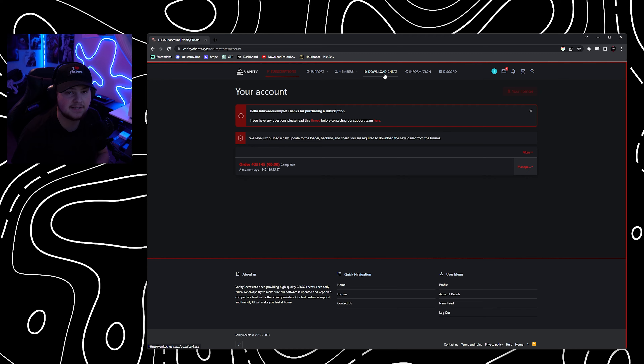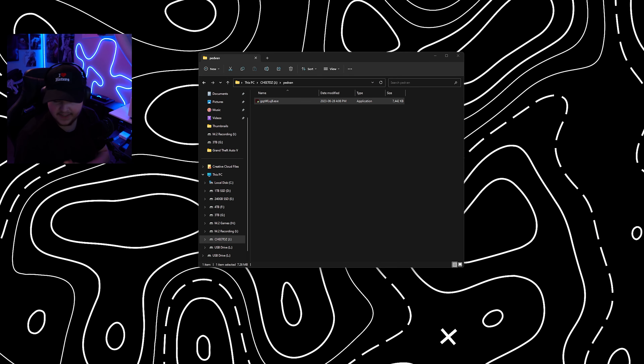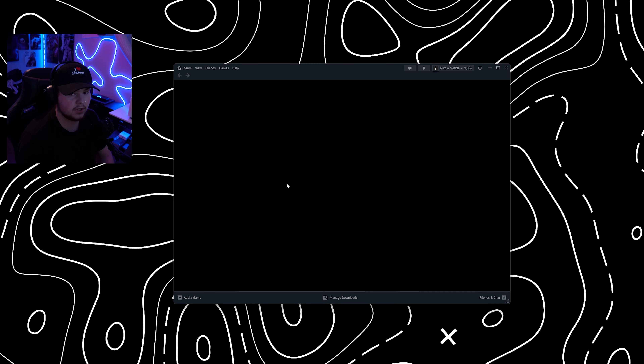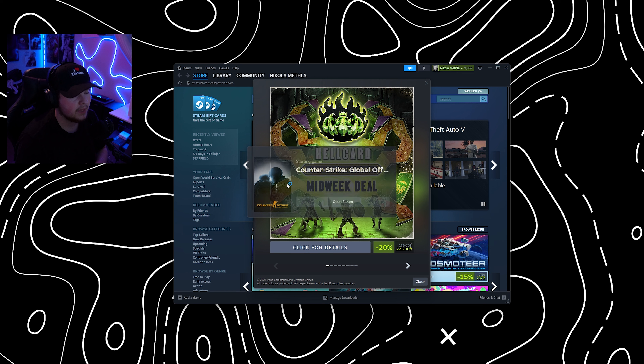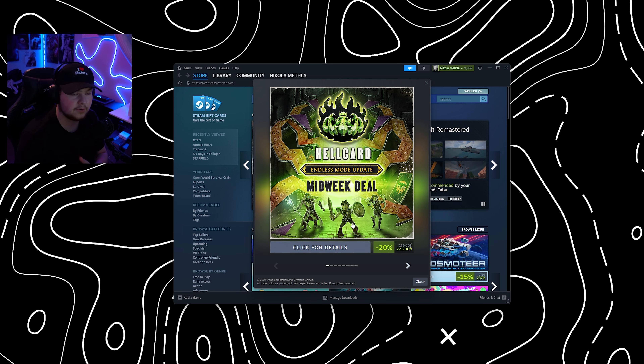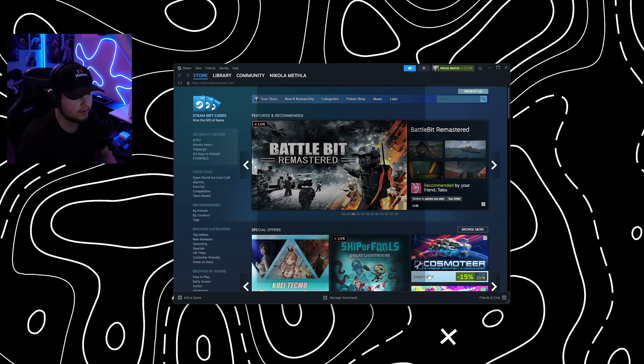From there you can go to download cheat, log into the new loader, and we're going to do a little review and showcase. Injecting has never been easier with this new loader — just double-click to start it, you'll get a security notification, then type in your username and password, hit remember me, and log in. This is an amazing loader compared to the previous one, which was just a CMD menu. It will automatically load everything up and start CSGO. If a firewall prompt pops up, hit allow access for the cloud configuration settings.